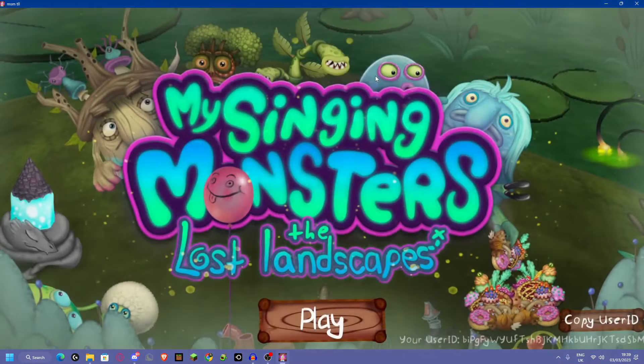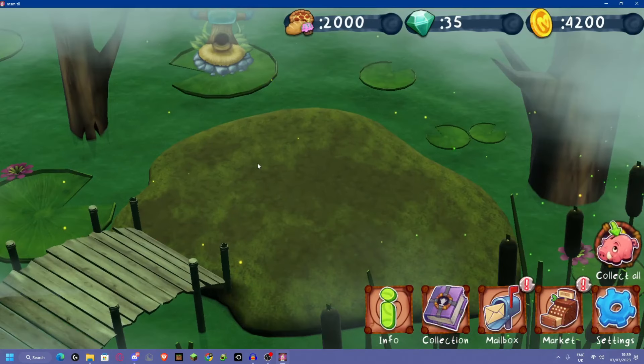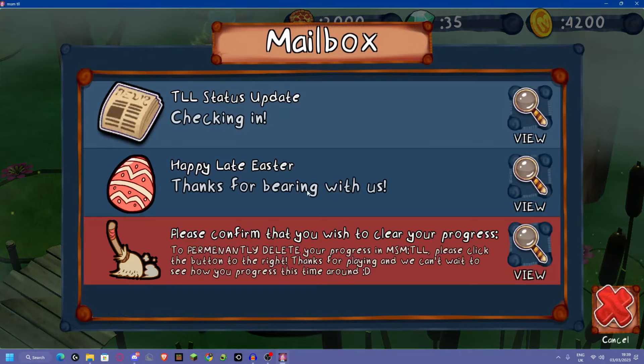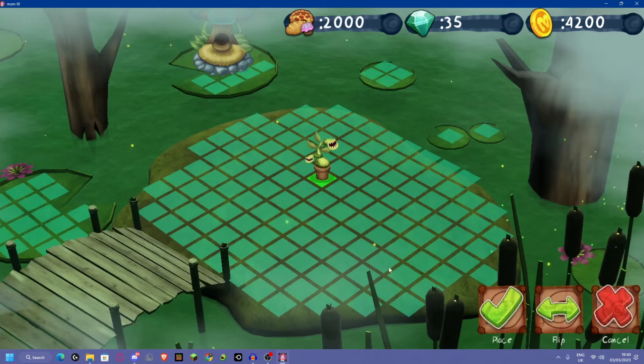What have I done? I just keep pressing stuff. I just lost all my monsters! That's a piss take. Well, at least I know not to get Flute Fly - Flute Fly sounds like rubbish. I'm getting this guy instead.